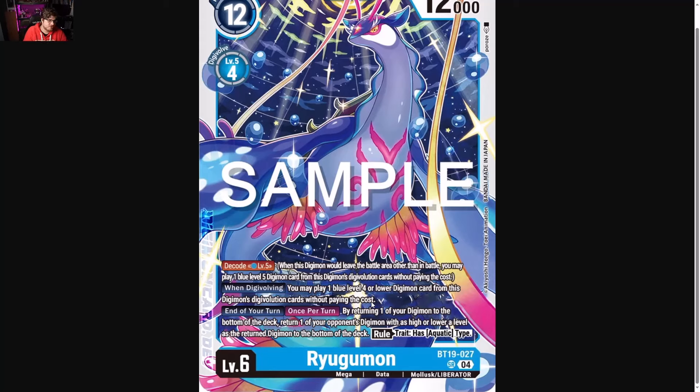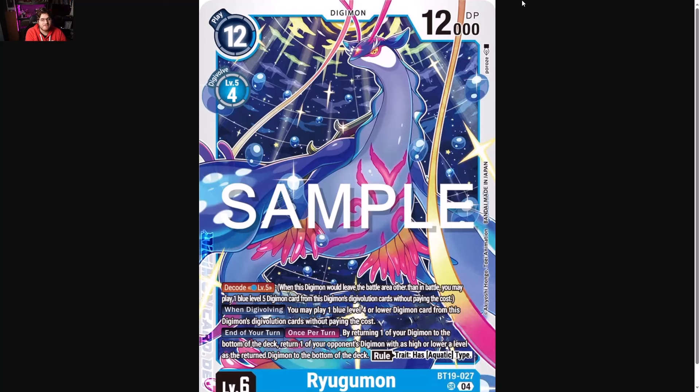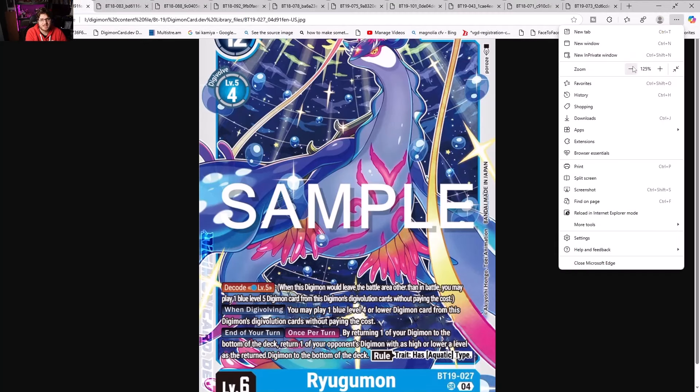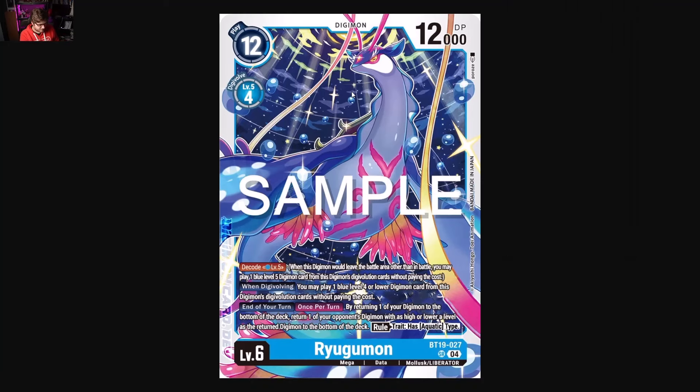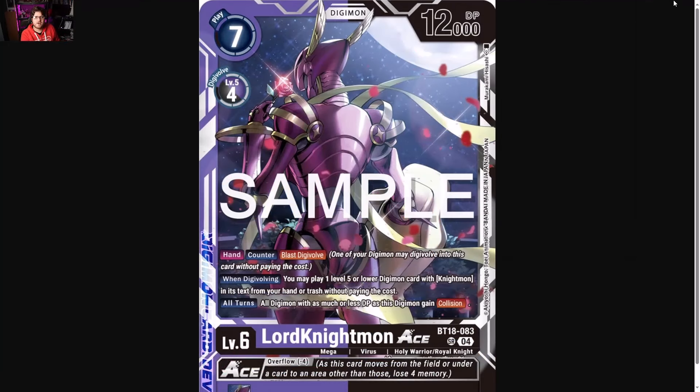At the end of your turn, by returning one of your Digimon to the bottom of the deck, return one of your opponent's Digimon with the same level as the returned Digimon to the bottom of their deck. So it's a great control tool, especially because it triggers at the end of your turn — you can easily get rid of aces this way. It's super splashable in the Galaxy deck, so we'll use that as our reference point.